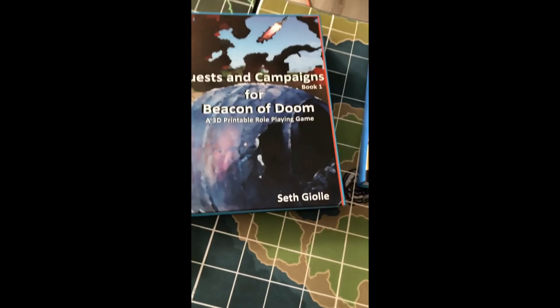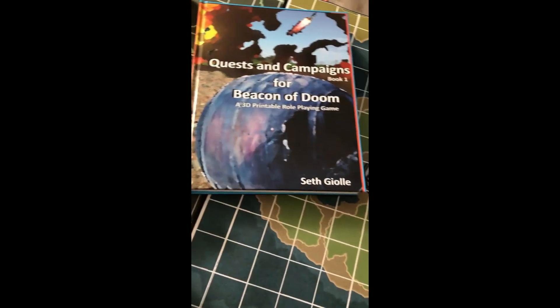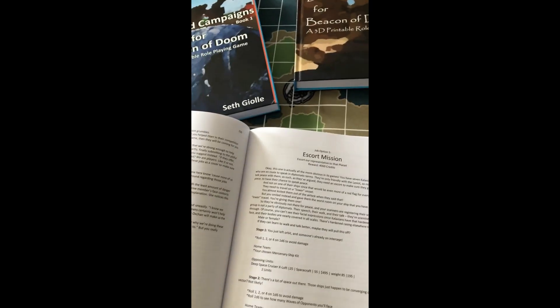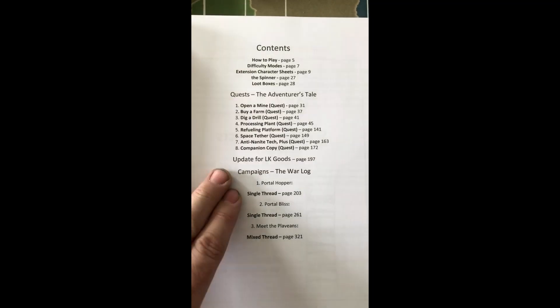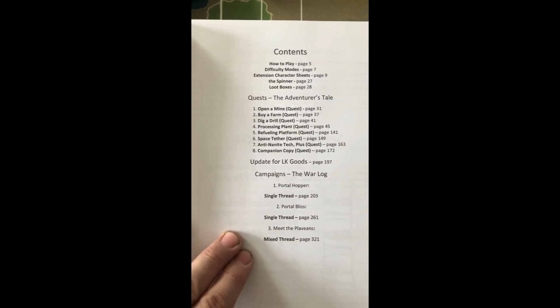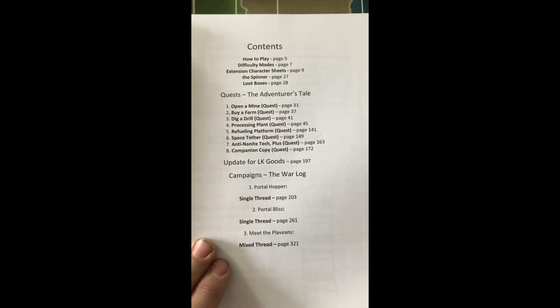Just use whichever ship you want once you have more mercenary ships — pick your favorite. In Book Two you get extras: you improve your stats and your mercenary craft can do more. Book Two is more single-thread though — you don't play as different worlds, you're mainly a mercenary.